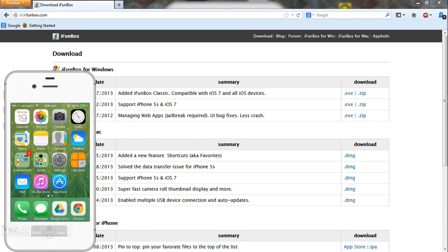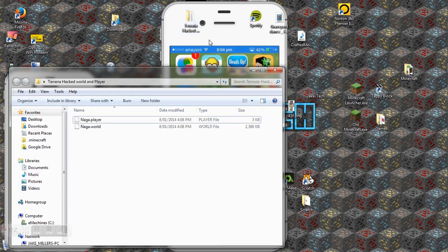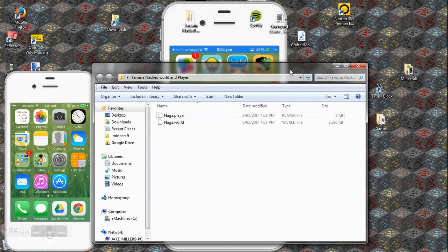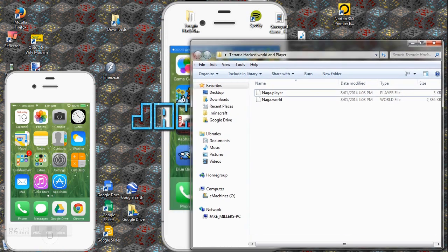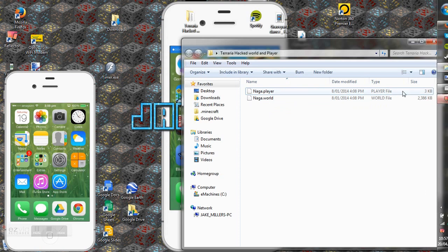First of all, you need to download a world or a player. I have downloaded two — a Terraria hacked world and player. If I open this up, they're both called Naga. I didn't create these, but I will leave a link in the description to download these and credit the person who made them. You'll want to get these two files, or whichever files you want to use.